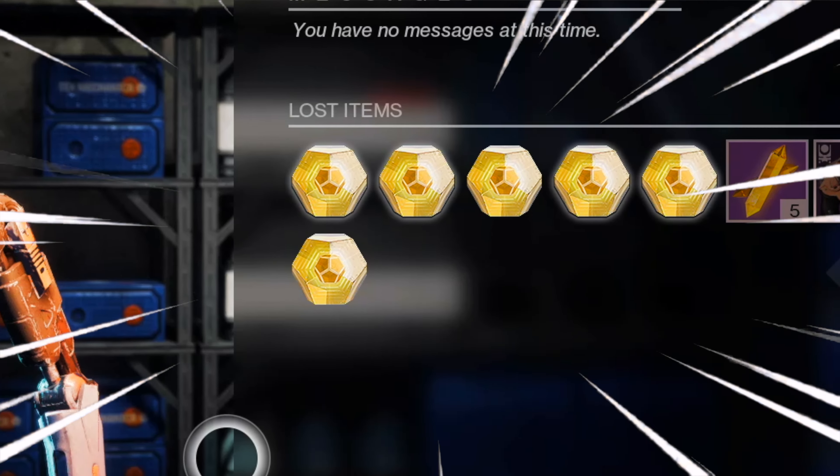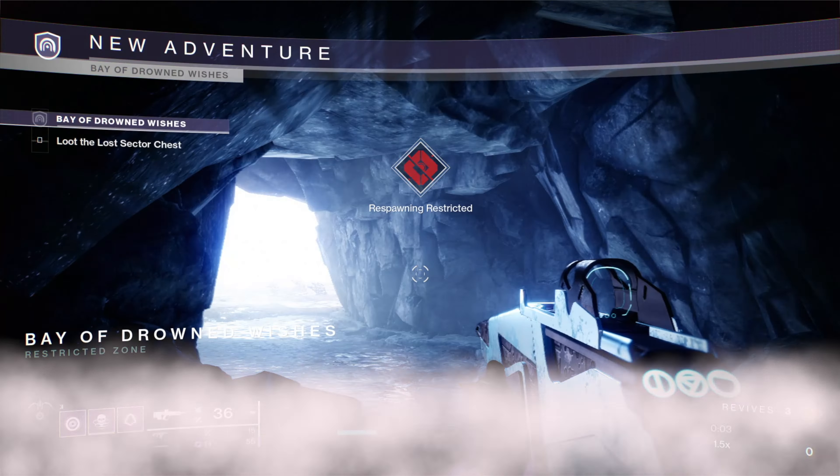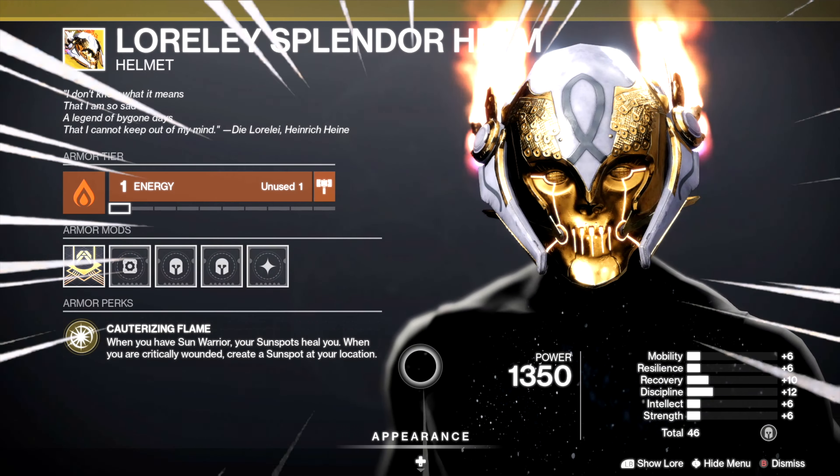I'm going to be showing you how to get exotics fast in the Witch Queen DLC. A great way to get exotics is from lost sectors, and you also get the new exotic armor for the Hunter, Warlock, and Titan.